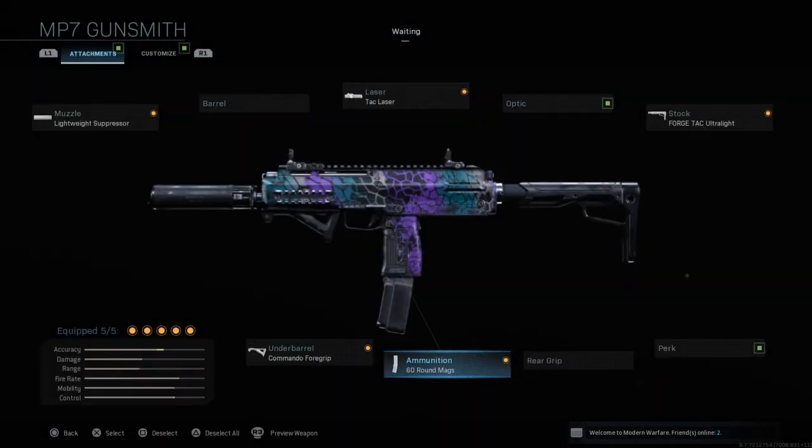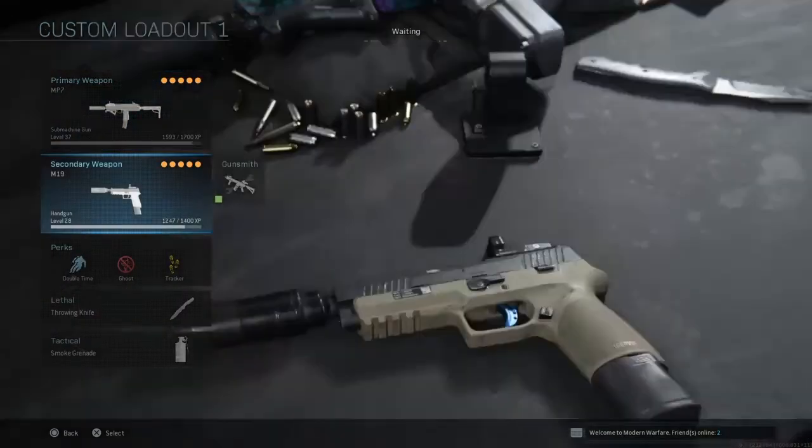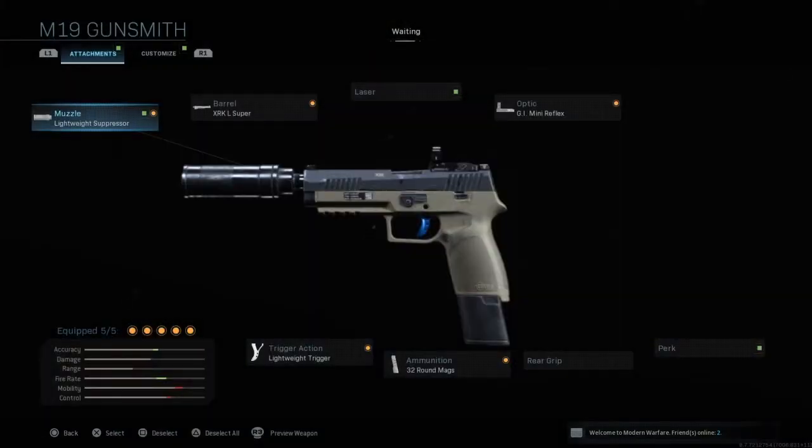The next one is the Commando Foregrip — this increases my recoil stabilization and makes my aiming stability a lot better. After that, I have the 60 round magazines, because who doesn't want 60 bullets on their weapon? 60 bullets is insane for an SMG, so I really recommend using it.